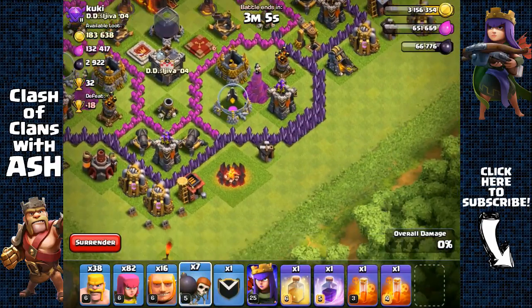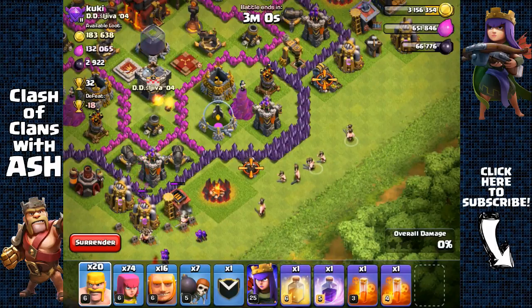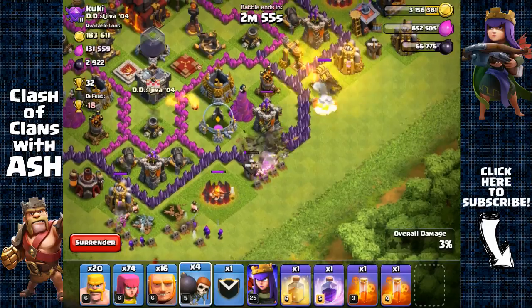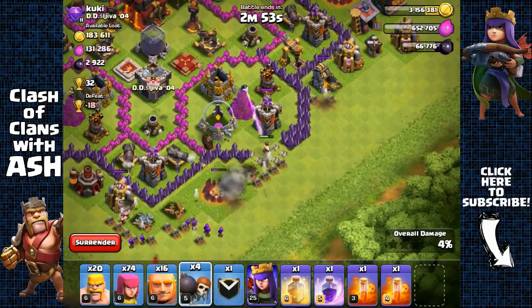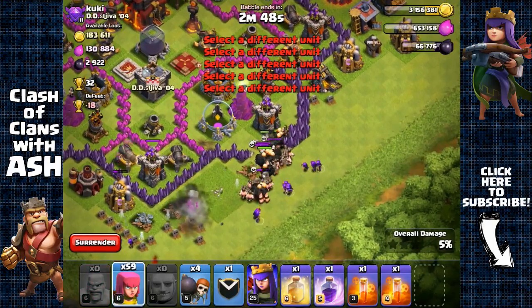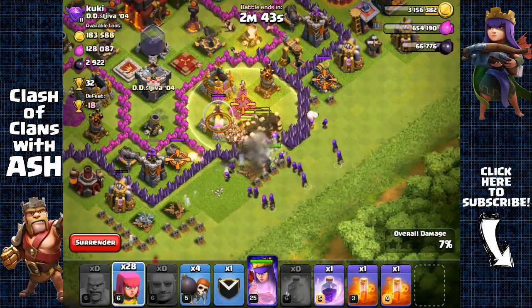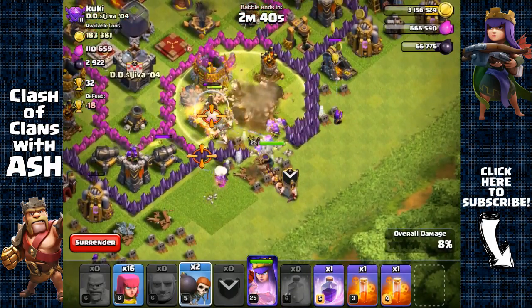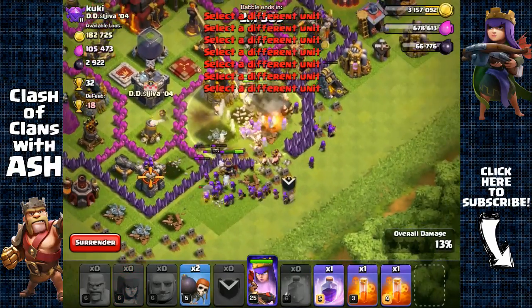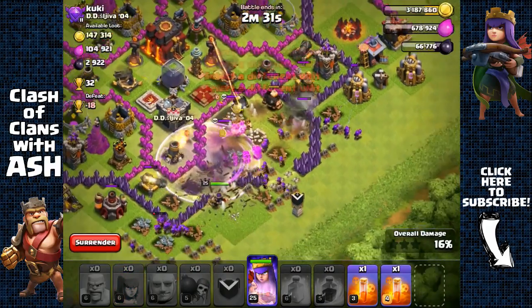Creating space first — removing those collectors. Spreading out barbarians to distract the defenses and sending out wall breakers to open up the first layer. Sending out all the giants. There is a wizard tower there, and that's why I'm placing a heal spell to protect the giants from the wizard tower's splash damage. Need to open up that wall with wall breakers because the archer queen is running off to the other side.